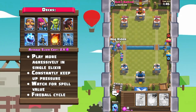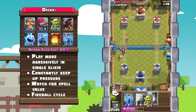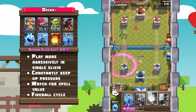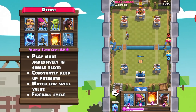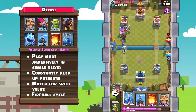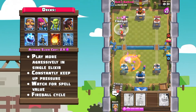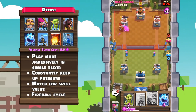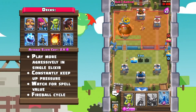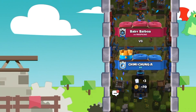Anyway, back on topic — this deck is still a fast deck, so you do want to play more aggressively in single elixir time and try to take as much tower damage as possible. With this deck, it's okay to make the first move, and be sure to constantly apply pressure to prevent your opponents from making a massive push that overwhelms you. Tesla will be the core of your defense, so be sure to use it effectively and not offer too much spell value. At the very end, if you're absolutely sure you can, you can try to Fireball Cycle your opponent's tower down — especially at 4K with the 3-minute overtime, this method of winning is much more viable. It may be a little scumbaggy, but hey, you gotta do what you gotta do.